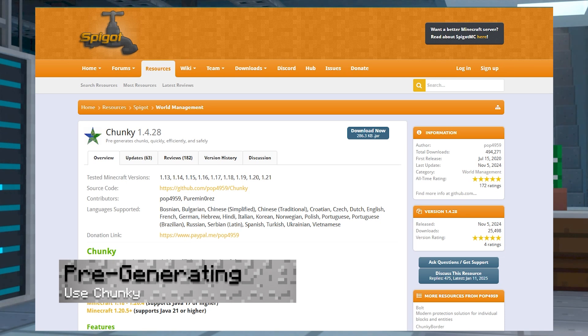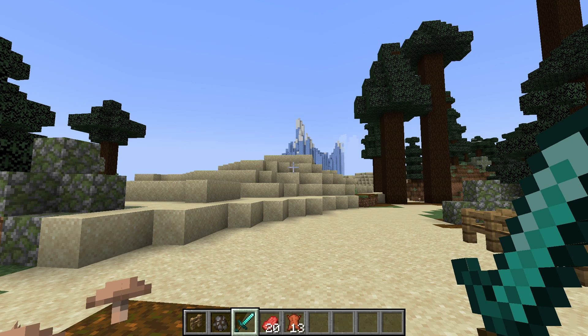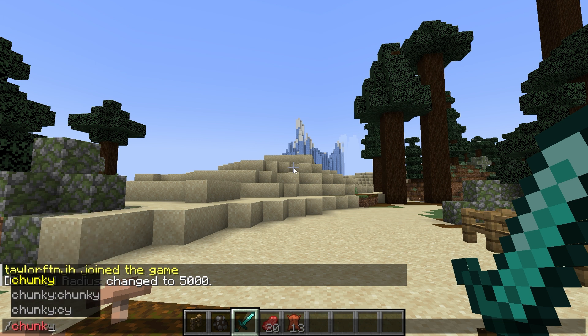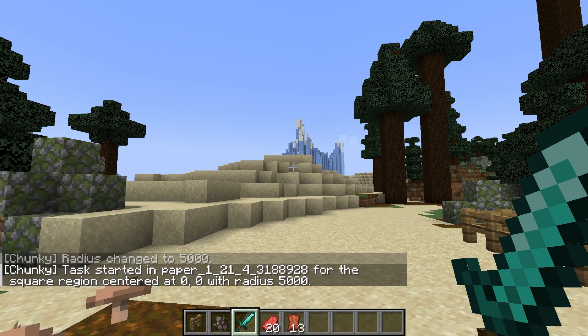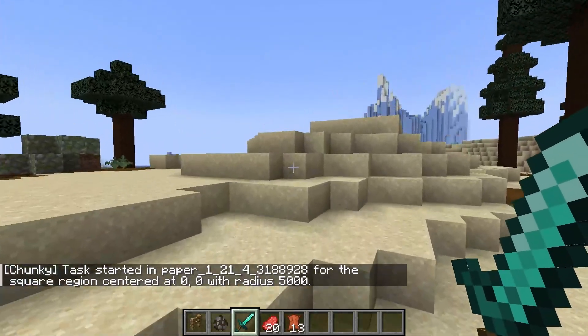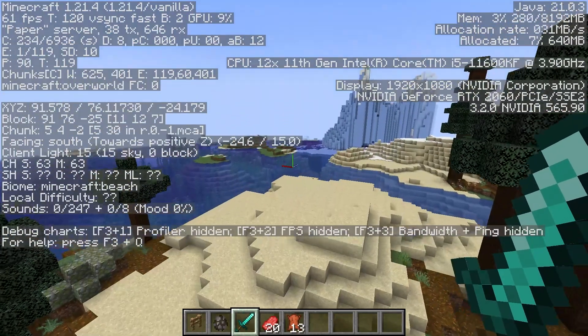A vital step in lag removal can also be pre-generating the world. The best way to do this is with the Chunky plugin — all you have to do is install the plugin and run the command chunky radius 5000, followed by chunky start. This will pre-generate a 5000 block radius around your world spawn. The server will lag heavily while the process is running, but once it's done your performance will improve dramatically. You can increase the radius as much as you'd like, but we recommend keeping it under 20,000 blocks, as any larger could possibly create more lag than you'd be preventing.